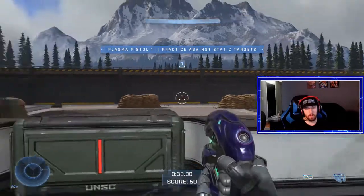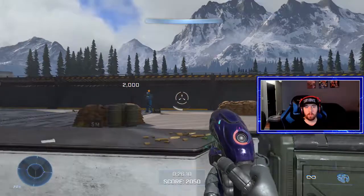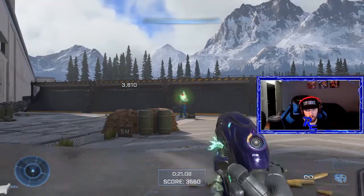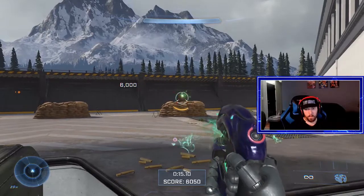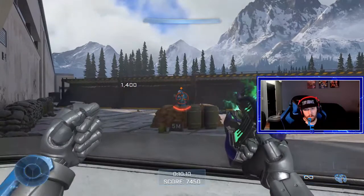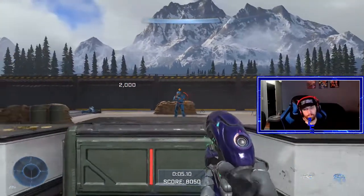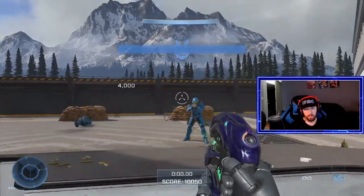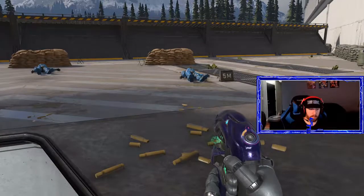Plasma pistol — pretty strong. Plasma pistol actually gets headshots too. Yep, you kill faster with a headshot. Much faster. Headshots matter with the plasma pistol, so those are good.